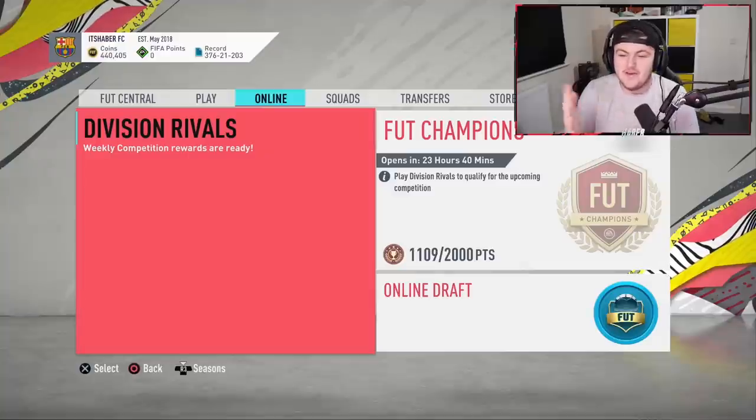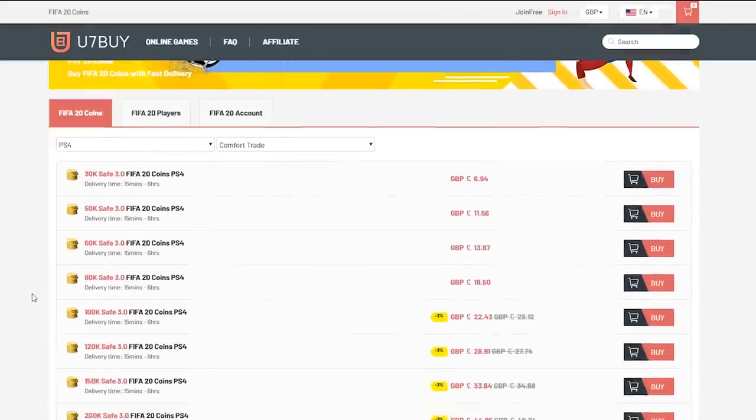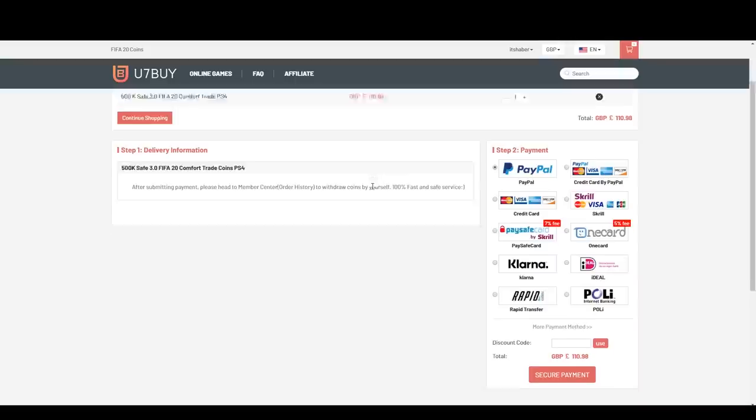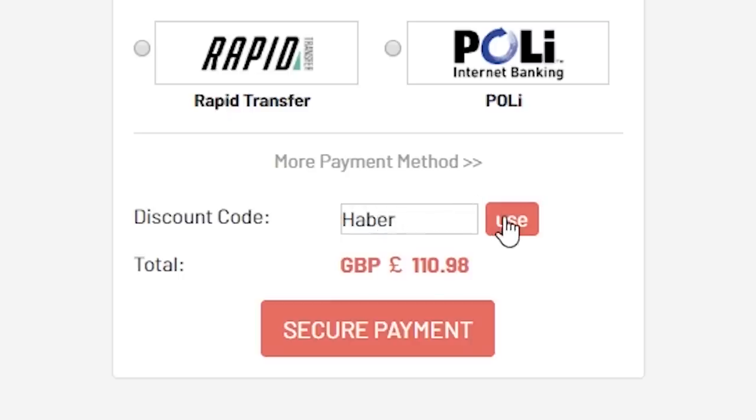Hey guys, welcome back to a brand new video. Today we have some really good rewards to open. For cheap, fast and reliable FIFA 20 Ultimate Team coins, check out u7buy.com and use the code HABER to get yourself 5% off all of your orders.